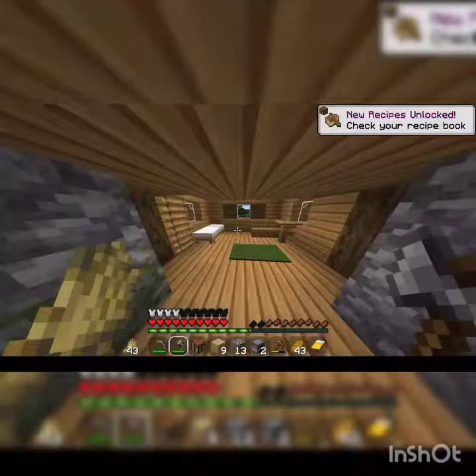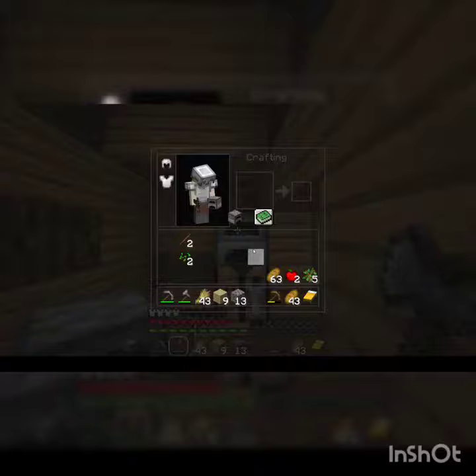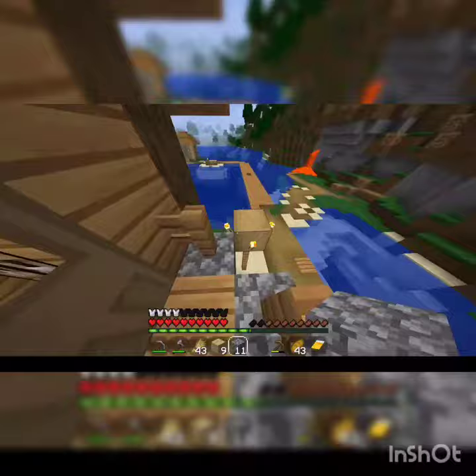Near the village, I found a big house which had two storeys. I decided to make it my temporary house. I laid my crafting table and furnaces over there, and I also created a wall which protected me from falling down.